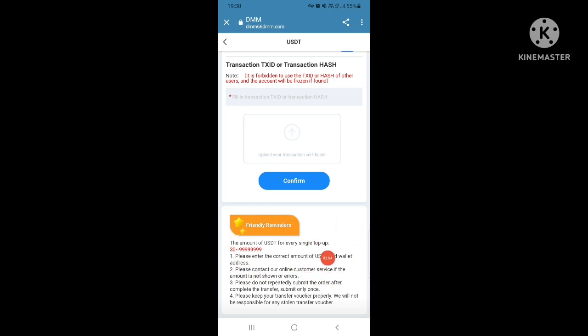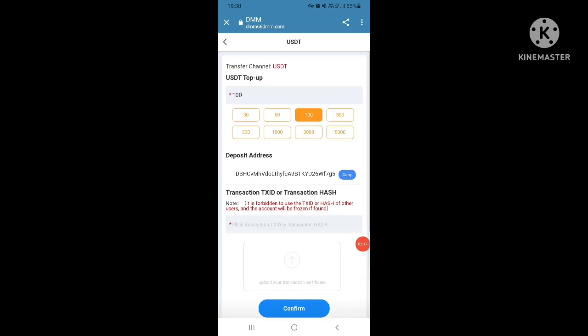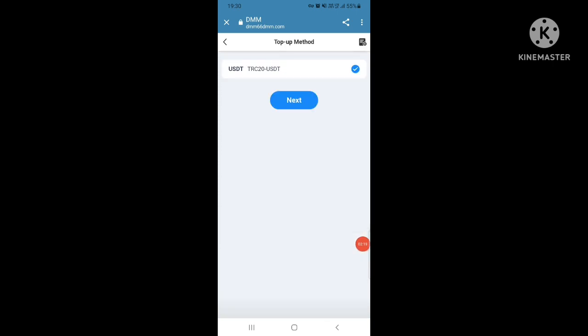The amount of USDT for every single top-up is 30 to 99.29. Please enter the correct amount of USDT. If you have any issues, please contact our online customer service. Do not submit errors. After completing the transfer, please keep your transfer voucher — we will not be responsible otherwise.